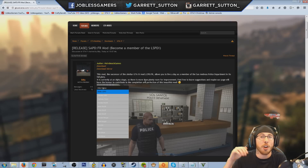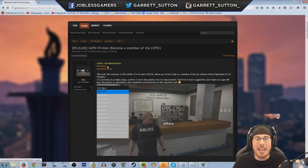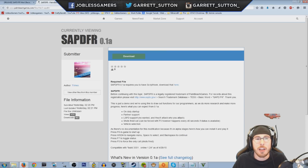You get to have your own police officer, your own partner, your own police car, and you have police duties to do. So it's pretty cool. With that said, the first thing you want to do is go ahead and click download. Once you click download you simply want to install this mod right onto your computer and click download.